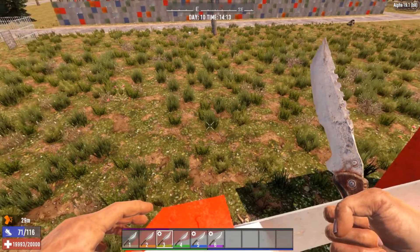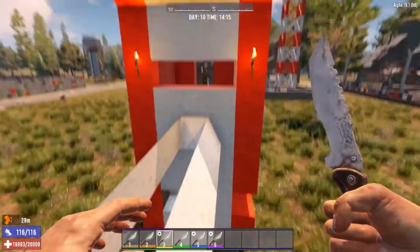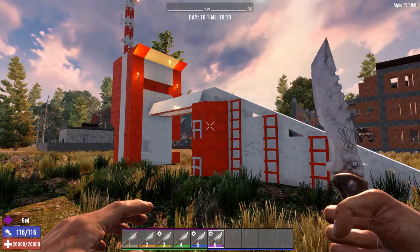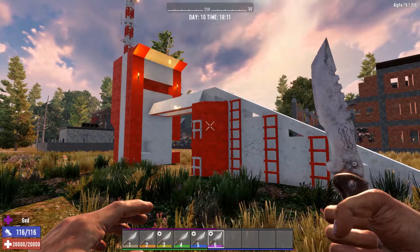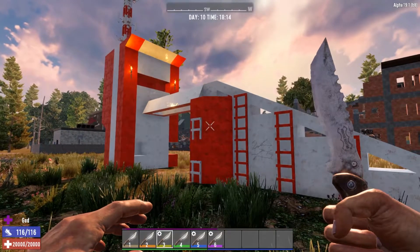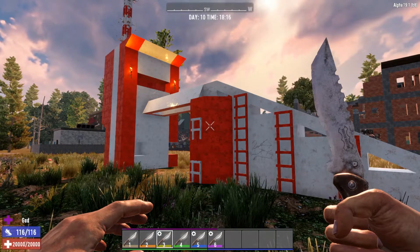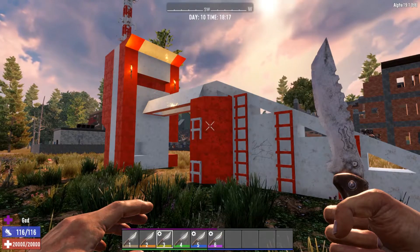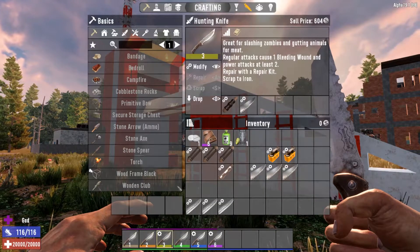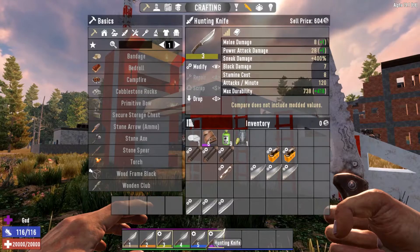My tier 3 knife didn't really get damaged too much — took them all out. Of course I would have died had I not been in god mode, but the important thing is the damage output. In summary, tier 3 knife seems to be the sweet spot with those two mods — tier 3 is doing almost as well as a tier 6, and those numbers aren't going to fluctuate much. Tier 3 is the sweet spot for me.